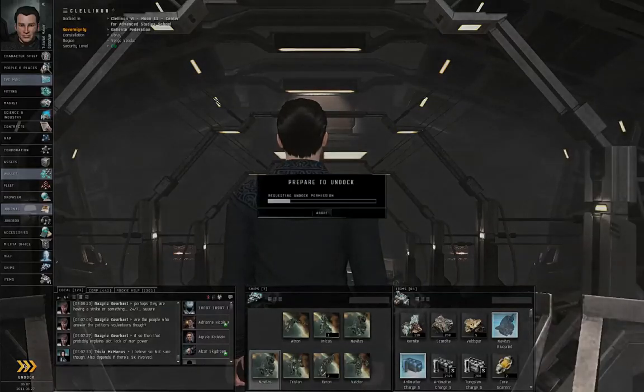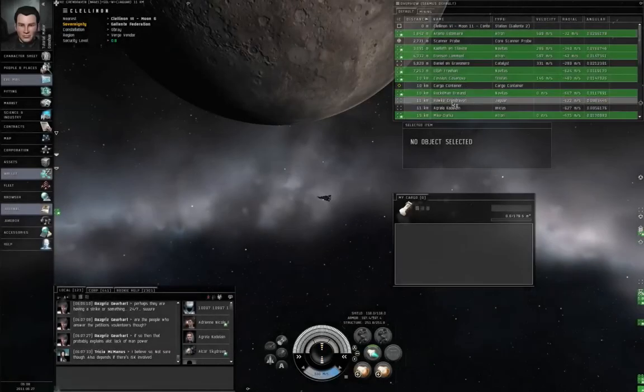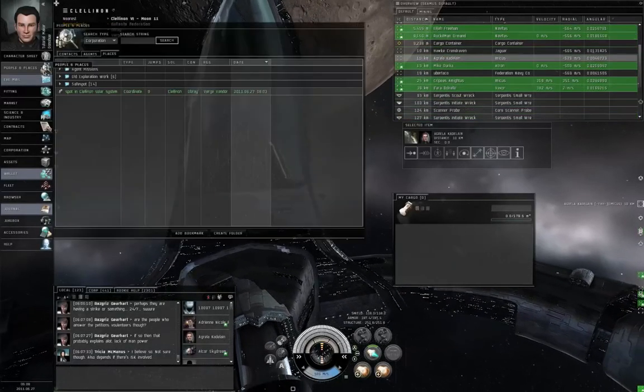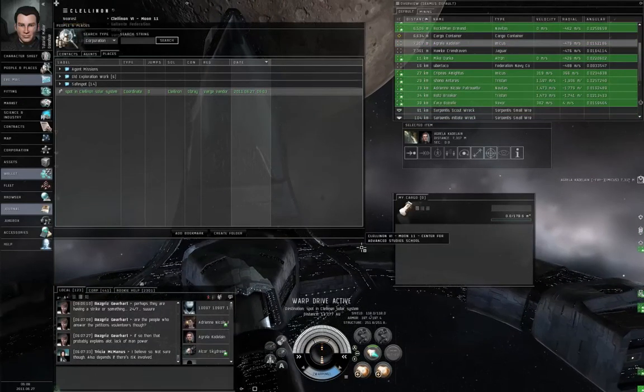I'm using a Navitas just in case the acceleration gate... though in this case the acceleration gate would accept a rookie ship anyway. By the way, for the last kamikaze mission when I was off camera, the acceleration gate was still there even though I turned in the mission and I was supposedly the last player on grid. What I did was take a Navitas in since it would admit a frigate but not a rookie ship. I am going to go salvage. In the next episode we will take on the next step of the advanced military chain. Thank you for watching.